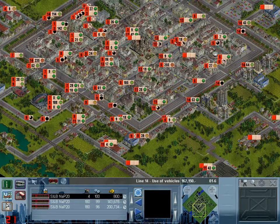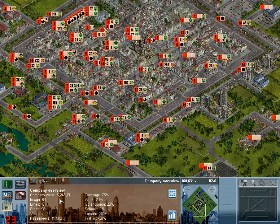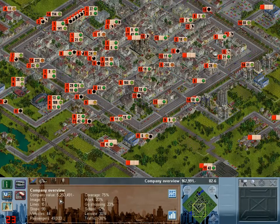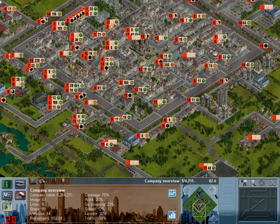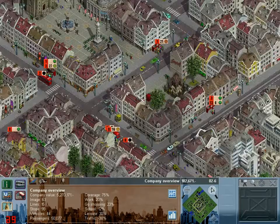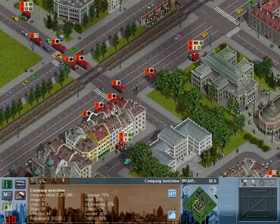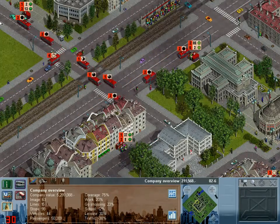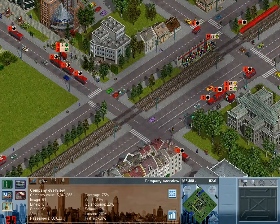This railroad has basically won the mission for me, because our company value is now at 5 million and climbing rapidly. I think we're easily going to be hitting 12 million by the end of the game, as we've just passed into the second half of the mission. And oh Jesus, what is going on here - it's the conga line of buses. May need to get some trams going, because that's not exactly a good look.